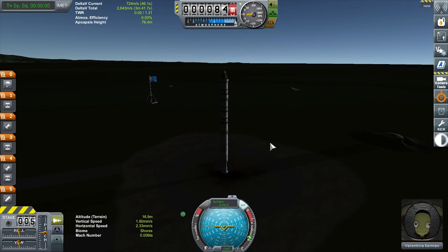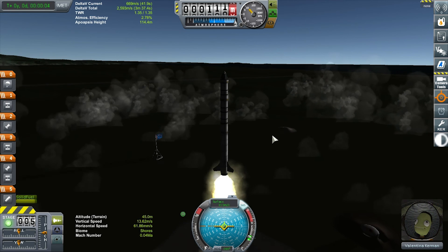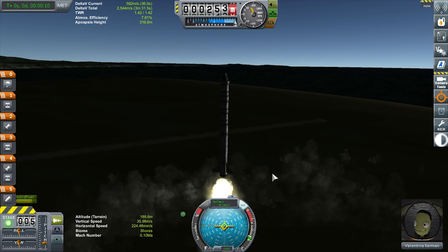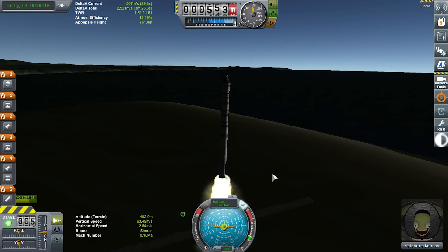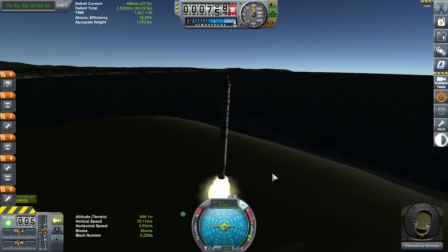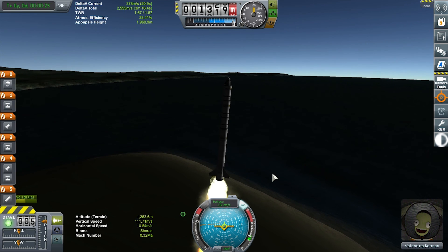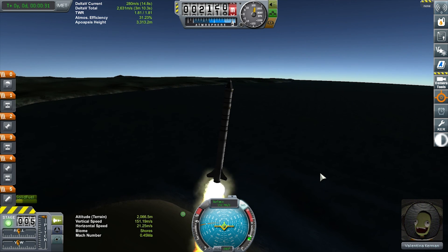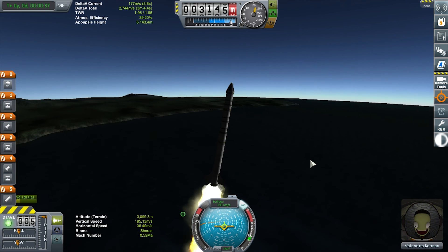Alright Valentina, you ready? Let's get it done. We're lifting off on a BACC thruster first. Because these things are so unstable at about 20 meters per second, I'm going to give it a small nudge towards 90 degrees — just a degree or three — so it doesn't go wildly off course. I don't want to end up fighting delta-V back into place. Now we're just going to let it sit until the BACC burns out, and meanwhile I'll bring the throttle up to about 90 percent on the T45 hiding in the next stage. No reason to over-thrust through the atmosphere while still climbing.